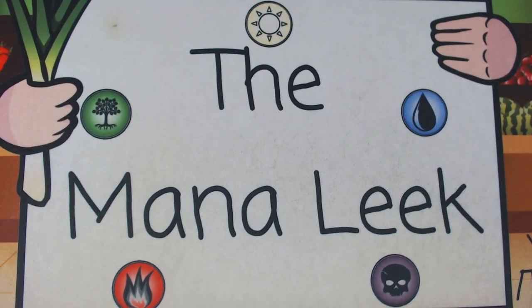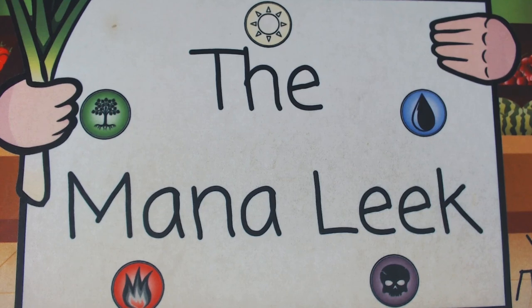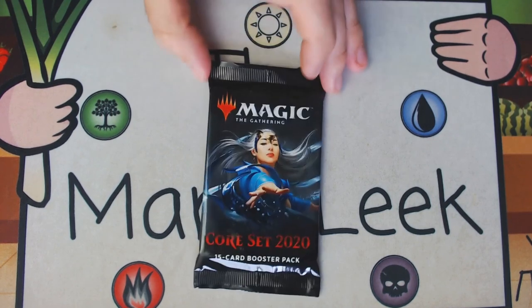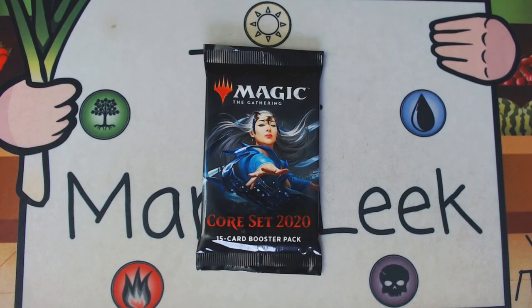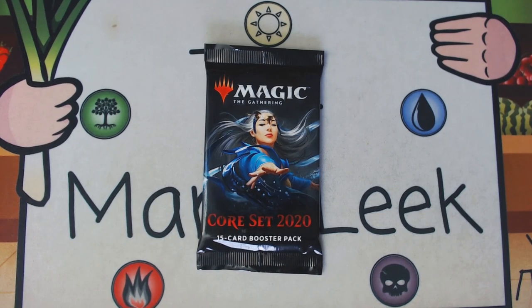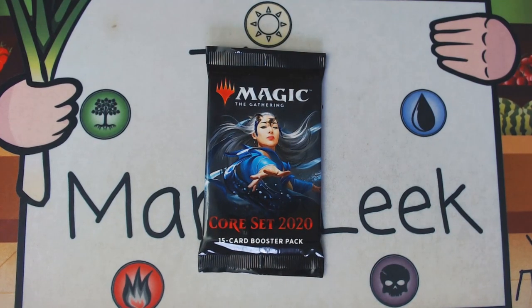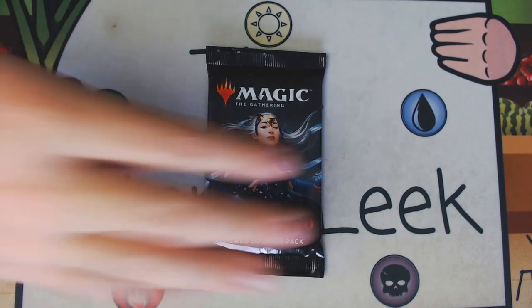Hey everybody, welcome to Pack One Pick One number 206 on the Mana Leak. I am John, currently in Victoria, British Columbia, although this video was recorded last week. We are going to open our second last pack of 2020, see what's in it, and discuss what we would take pack one pick one if this was a draft. If you go over to patreon.com/manaleak and become a five dollar backer or above, you get your chance to get all the cards out of this pack each week, and this week that honor goes to Daniel M.